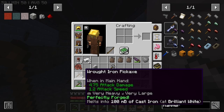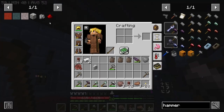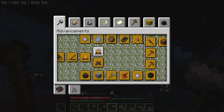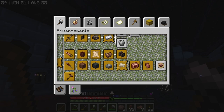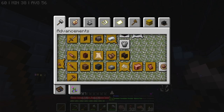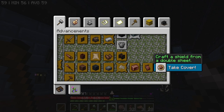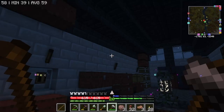So now we've got a perfectly forged wrought iron pickaxe — excellent. I forgot that we had advancements. I might have to make a grill — I'm happy to do that. Now it wants us to make 'Knight in Shining Armor' — create a full set of wrought iron armor, a sword and a shield. And then this one wants us to make a double shield. I think we can make that.